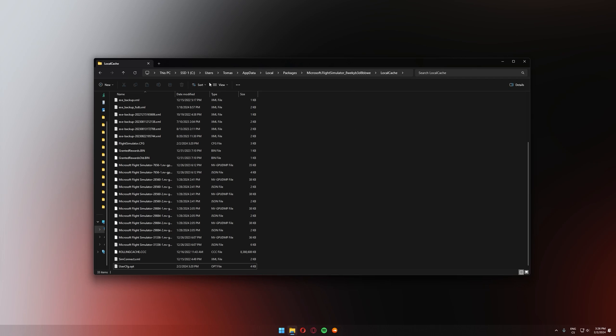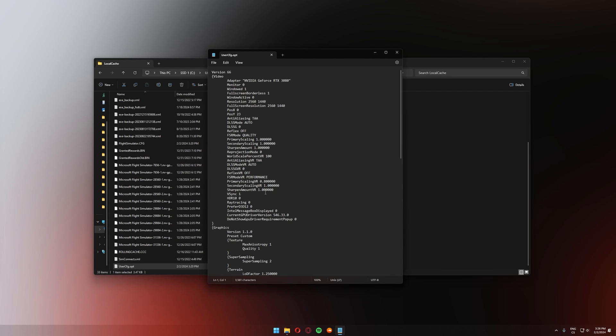For Steam users the path is: This PC → C drive → Users → your username → AppData — and be careful, it's not Local but Roaming — then Microsoft Flight Simulator straight away. You should see your CFG file there, so open the UserCFG file.